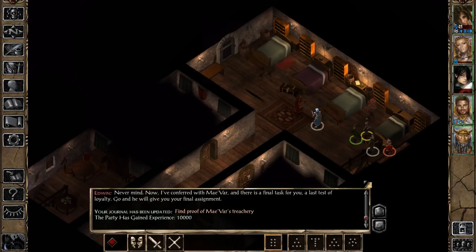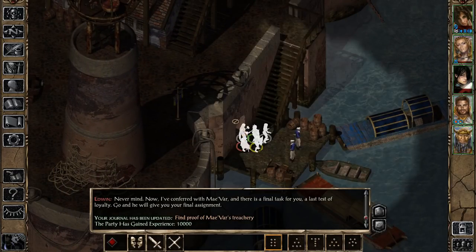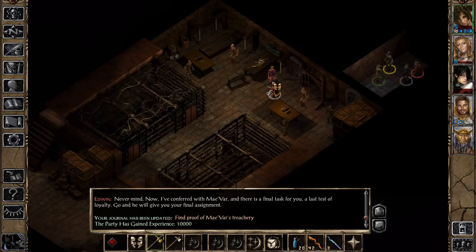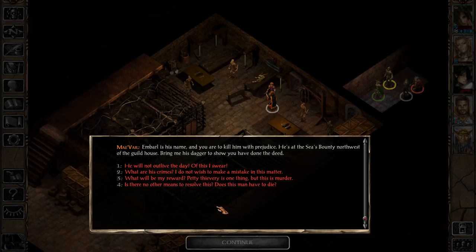'Do you have the documents I asked for? This matter is more important than your average simple correspondence. Marvelous work — you've obviously exceeded your lowborn heritage and surged to the vanguard of goonery.' Now apparently Maevar has a final task for us, something that will prove our loyalty. We can go through a second entrance to that bottom floor where Maevar is. 'Edwin has been telling me you are at the very least competent. I have a special task for you. You do this for me, and you'll be set within the guild for whatever you need.' There is a traitor among us — M. Barl is his name, and he's at the Sea's Bounty.